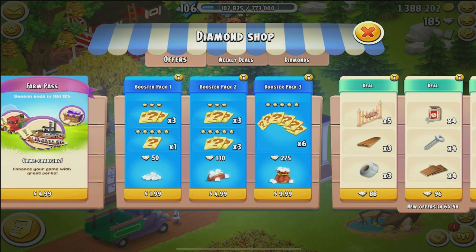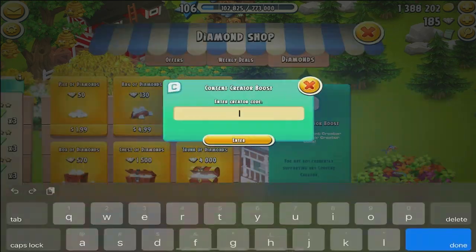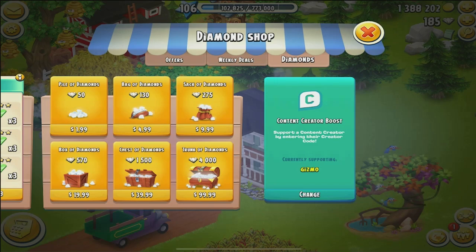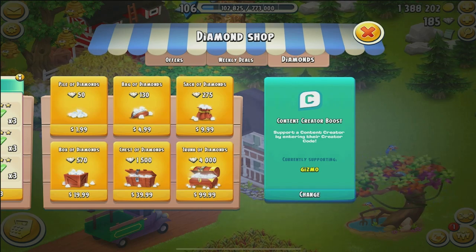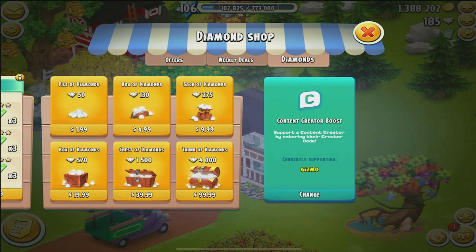I hope that this helps you decide whether or not you should buy the booster packs in the shop, and if you do decide to buy one or all of them, please remember to use code Gizmo — G-I-Z-M-O — before you make the purchase. Thanks so much for watching this video. If you're not already subscribed to my channel, it is free to subscribe on YouTube, but it will make me very very happy, so hit that beautiful red subscribe button and tick the bell so you know when I go live and post new videos. Happy farming, weeding is life, peace!